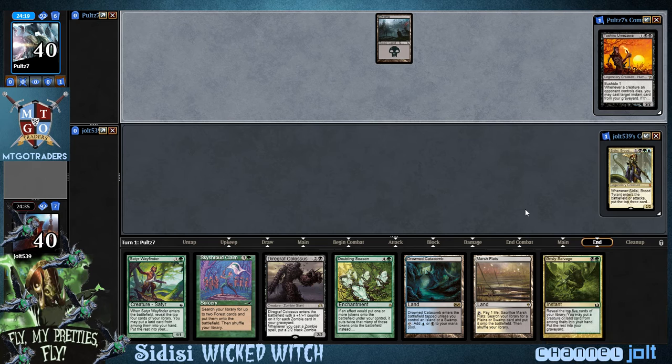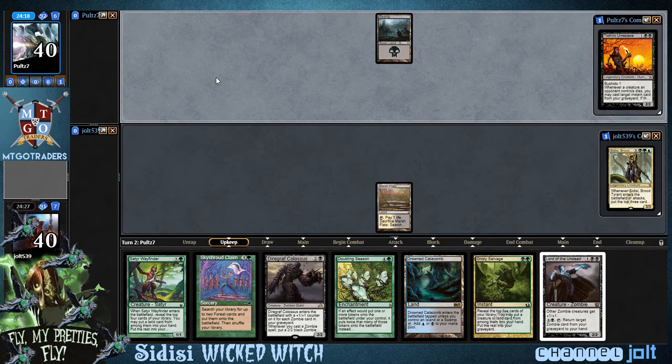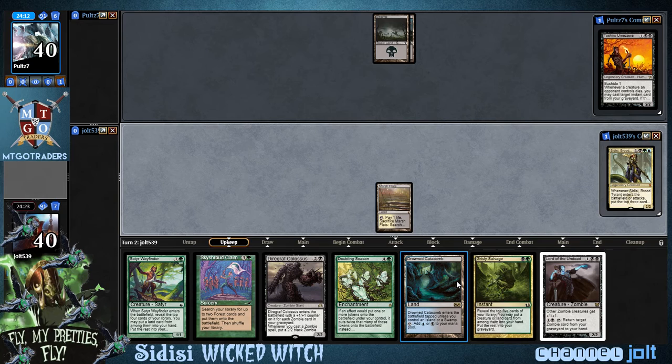I'm going to get down Marsh Flats and then pass the turn. As far as what we want to do, we've got Satyr Wayfinder and we also have Grisly Salvage, so we'll be able to get into some more mana next turn.